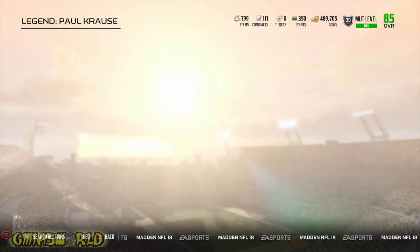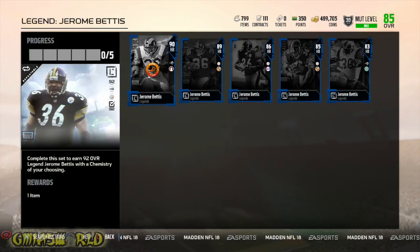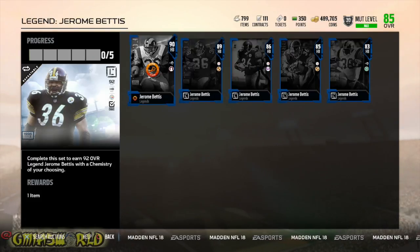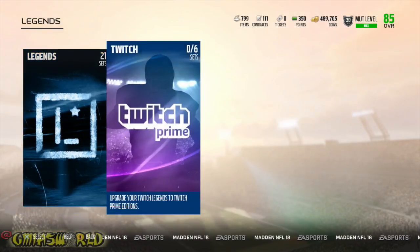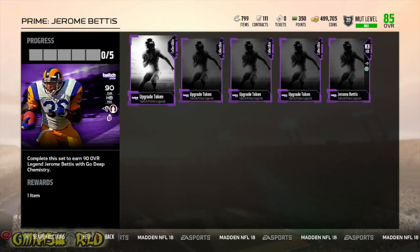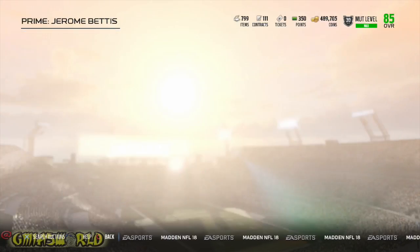As far as Jerome Bettis goes, you can also do his set to get his Elite, which is 92 overall. And if you're a Twitch Prime person, you can also do it if your account is linked with Twitch Prime — they give you collectibles and things like that. You can use your upgrade tokens and get a Twitch Prime Legend, up to a 90 overall like that.